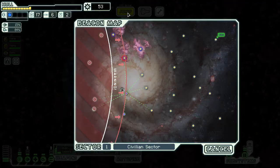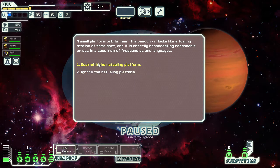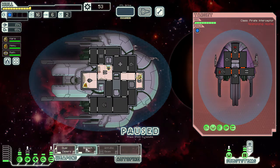Just waiting for the FTL to charge — off we go. A small platform orbits near this beacon; looks like a fueling station of some sort, broadcasting reasonable prices. Too risky, especially considering our state — ignore the refuelling platform. It's a trap. As we prepare to leave the system, a pirate ship suddenly appears on scan; it was attempting to use the platform as bait. Burst laser, heavy laser — they've got nice weapons. Breach on, target their shields.